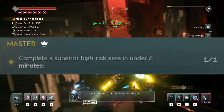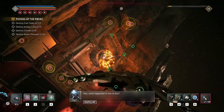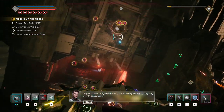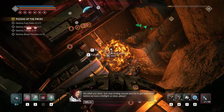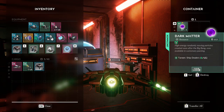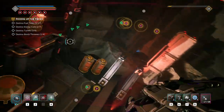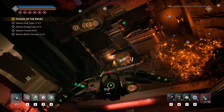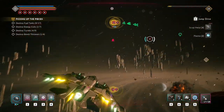The master challenge for the dead devil challenges is to complete a superior high risk area in under six minutes. If you are struggling to get a superior one to spawn, don't forget that you can visit the black market dealer at Prescott Starbase to purchase one. Drop a manual save before attempting it so you can retry if you run out of time. I would also recommend attempting this when you are a higher level than the high risk area, as you deal more damage to lower level enemies. You could also attempt this on one with the GNB LR modifier for some extra help. I personally went through this using an interceptor and just blasted my way through it in no time.